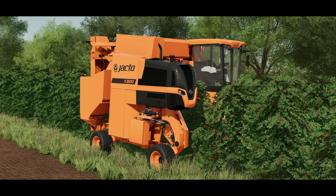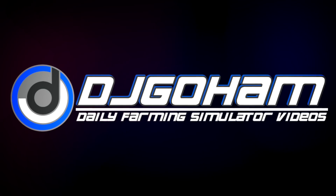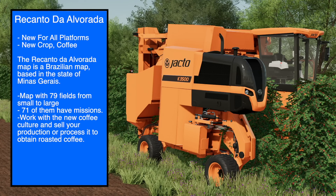A new map has made its way into Farming Simulator and it brought a new crop: coffee. Hey, what's up guys, it's DJ, welcome back to the channel and welcome to a bit of a map tour and an explanation on how coffee works in Farming Simulator 22. Today we're going to take a look at the new map, Recanto de Alvarado, from the Connect Modding Group.